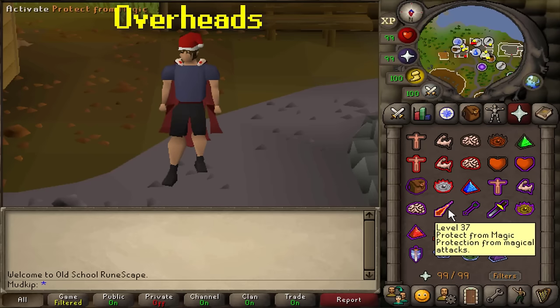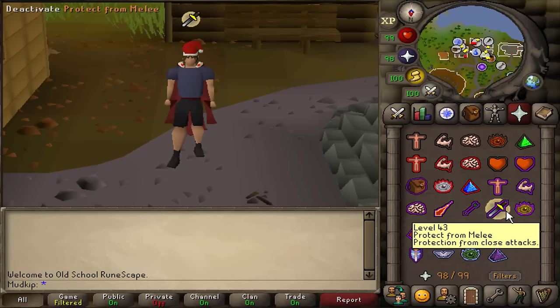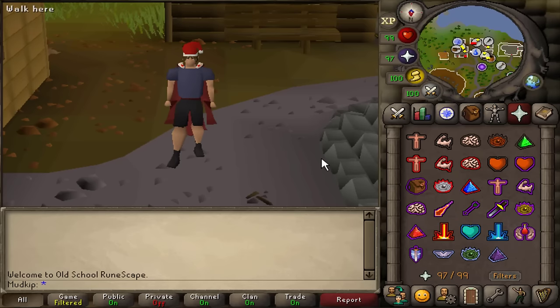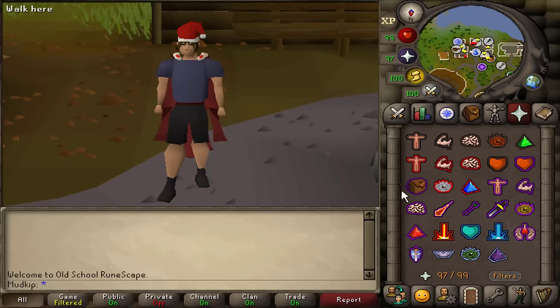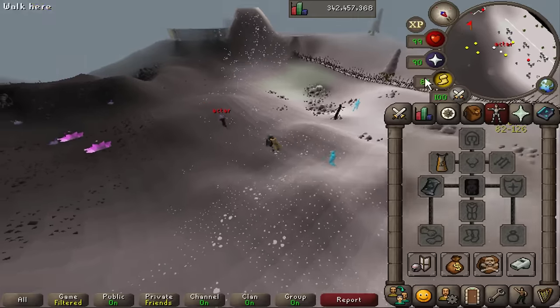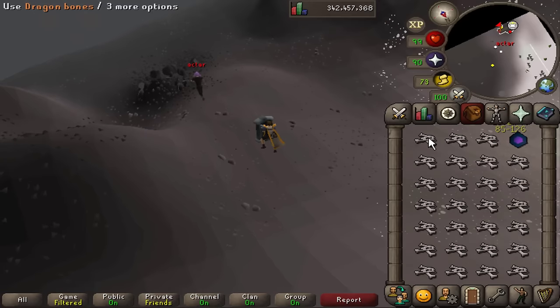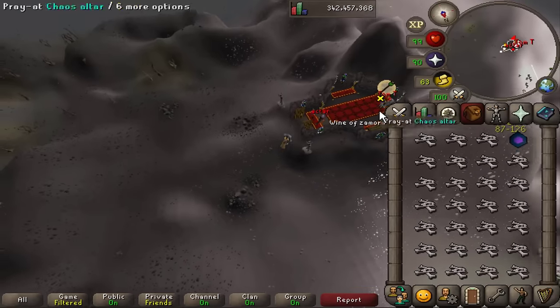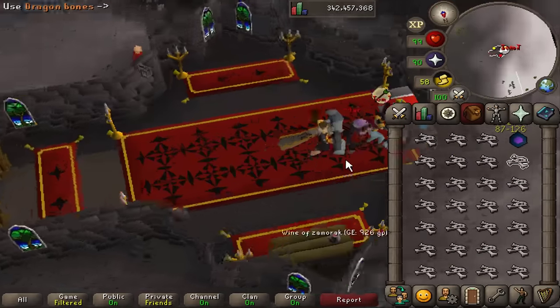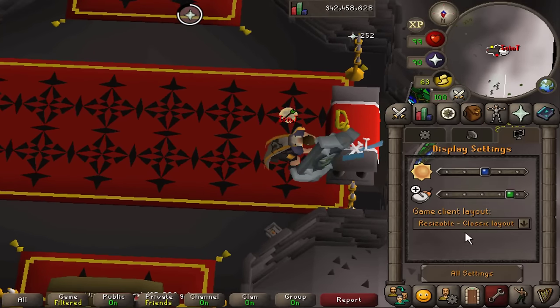Overhead prayers: at level 37 prayer you unlock Protect from Magic, level 40 is Protect from Range, and level 43 is Protect from Melee. Whether you're playing a normal account or an Iron Man, getting 43 prayer is very important because it means you can take zero damage from monsters if you use the correct overhead prayer. There are some monsters that can hit through prayer, but you don't need to worry about those anytime soon. Don't waste your time going for 43 prayer in free-to-play. Once you get to members, save up a bit of GP and buy dragon bones, then use the Wilderness Altar or a Gilded Altar. I'll always recommend the Wildy Altar because it doubles your bones — even if you get PKed every other trip, you're still coming out on top. Going from level 1 to 43 will only take about 100 dragon bones at the Wildy Altar.